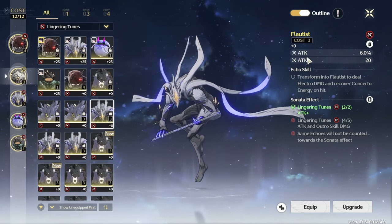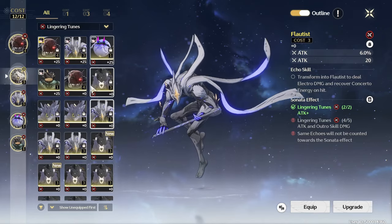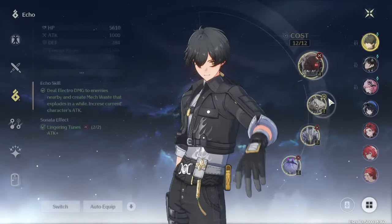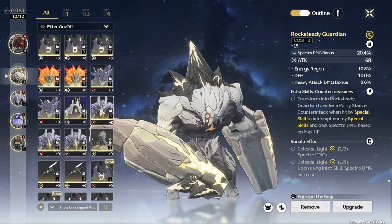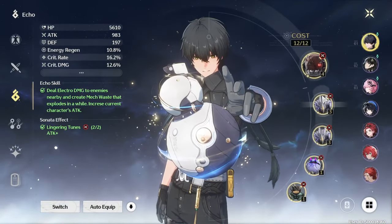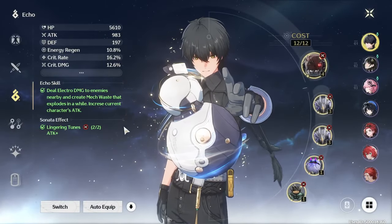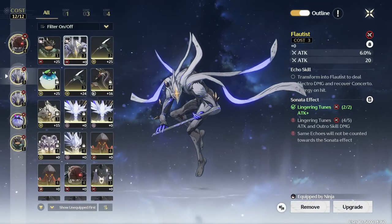There's this attack percentage, right? This would've been really good for my 5th set, but that's the problem. If you have the same echo, the substat doesn't register, which is stupid. I was so happy when I got that last week — I would've been done. I would've gone for a max 5-set attack percentage. But as you can see, it doesn't register. It's still a 4-set bonus.